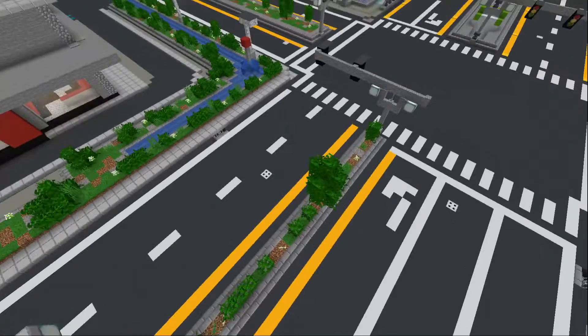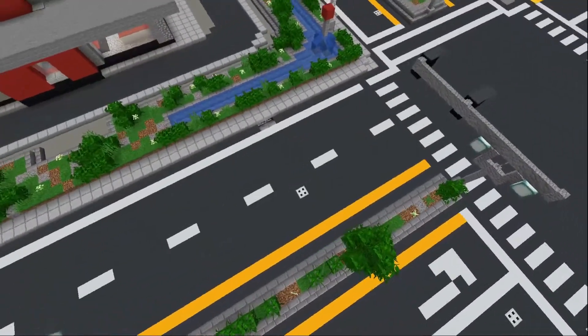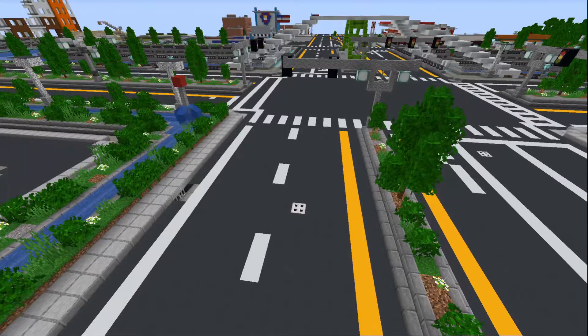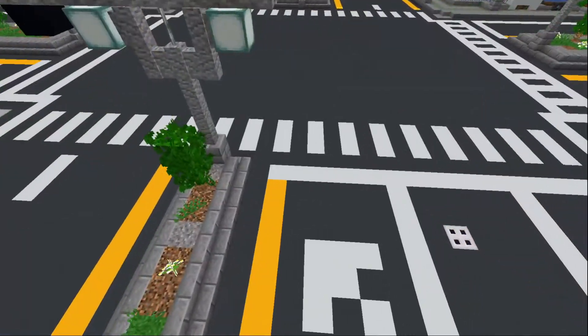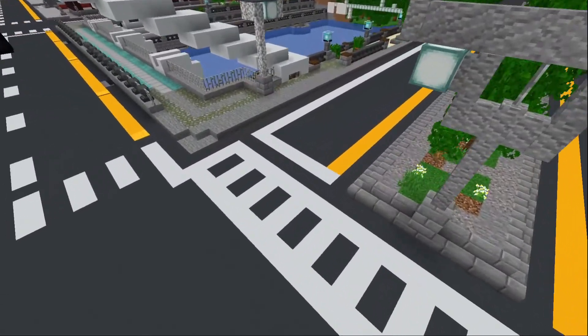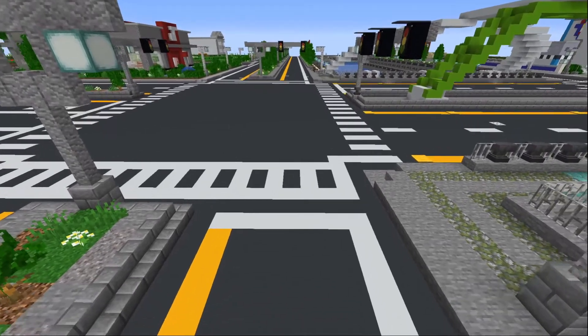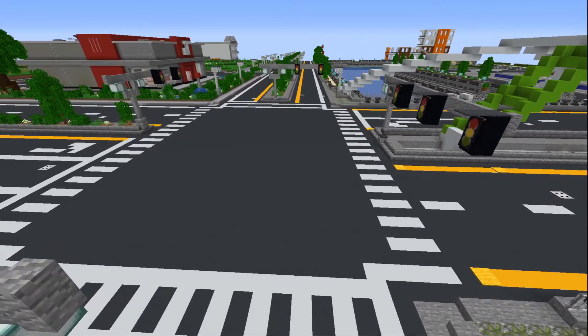Pay attention to your lane dashes — the separators for the lanes. Try and stick with a common layout; whatever you choose, stay consistent so everything looks consistent throughout the city. Make sure your crosswalks are the proper color — white. You want to have stop lines, which are typically just before the crosswalk, and there would also be stop lines for a stop sign.